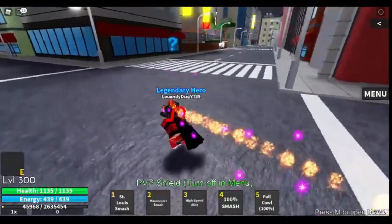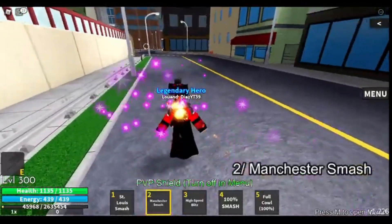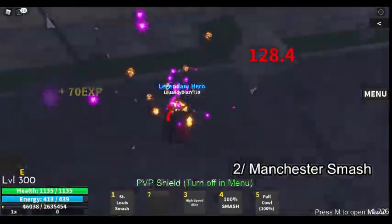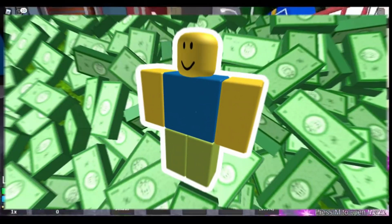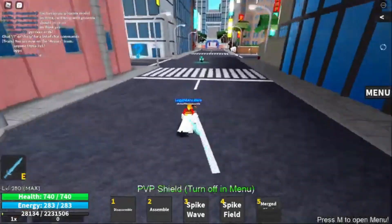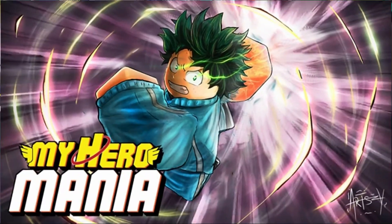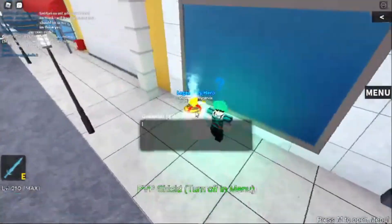240k code! This is yet another code that you can use for free spins. These codes are essential — free spins allow you to conserve your Robux or in-game money while attempting to get the quirk that you're looking for. New codes are added so often. Who knows, maybe you'll get Super Strength, a quirk that allows you to increase your physical strength.